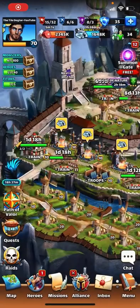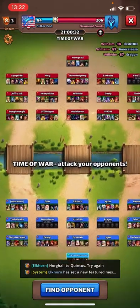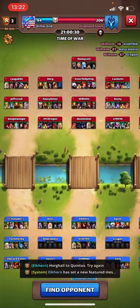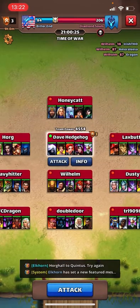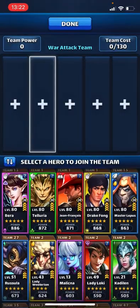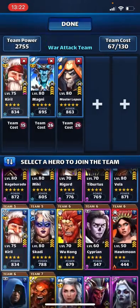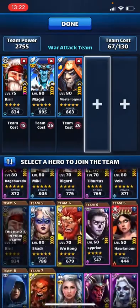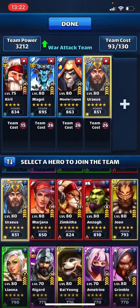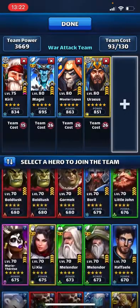Hello again and welcome back to the channel. We're going to do the first three war hits now - mixed tanks. We'll start with the blue team for this one: Magni, Master Lupus, Kiril Costume, and some yellows to go with it - we'll take Arraeus and Lady Woolerton.